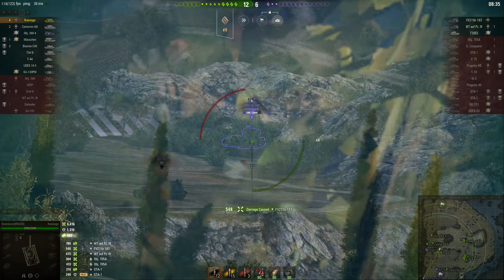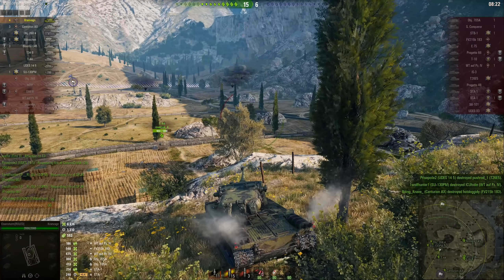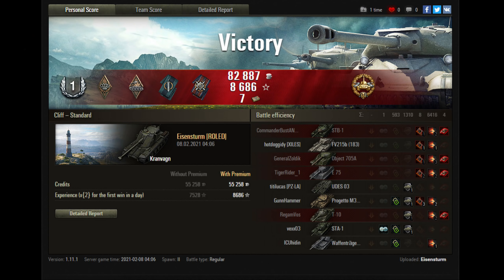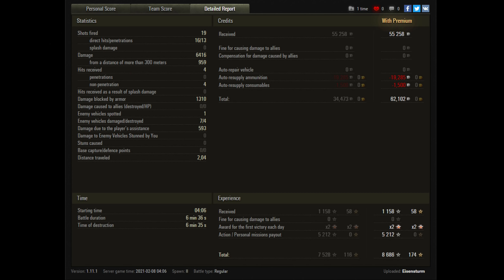With nearly 6,500 damage done, Eisenstern is very graciously allowing the rest of his team to clean up the tank destroyers camping at the back of the map. And that — 6,500 damage — is not even an ace tanker badge in this machine. Still, I did warn you that it was going to be over kind of quickly, and it was, but not nearly as quickly as what you're about to see.